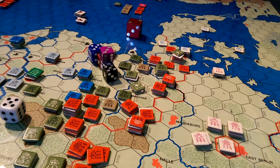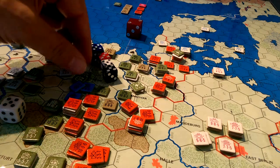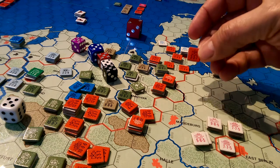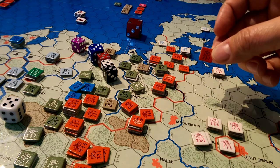Just checking — yes, each roll of a five or six is a hit and causes one disruption. So that's four disruptions on the first unit in the stack. This guy takes four disruptions — you can see that's quite a hit.